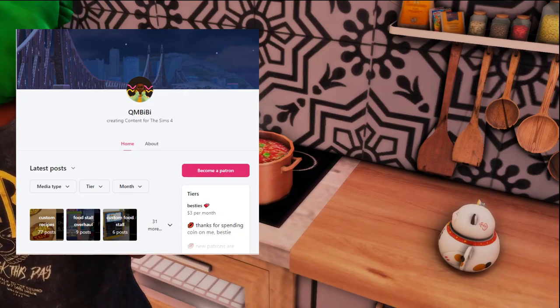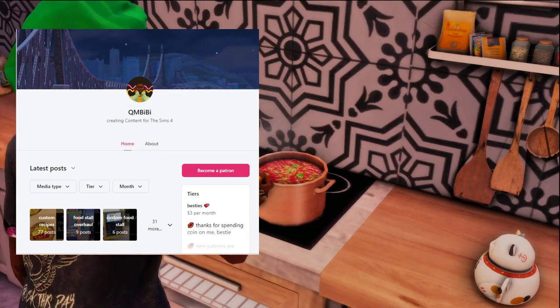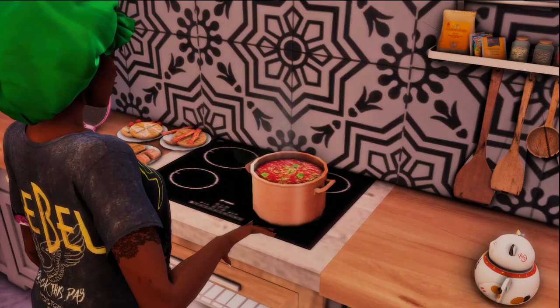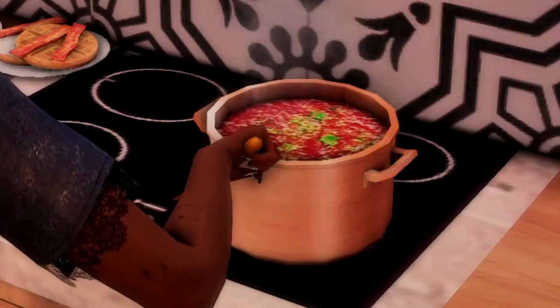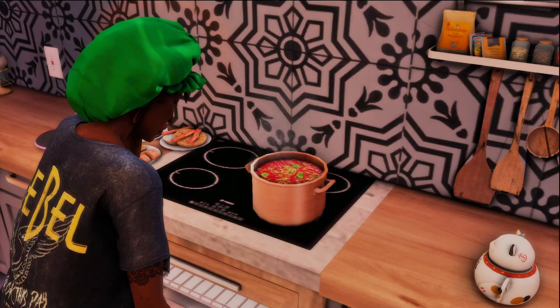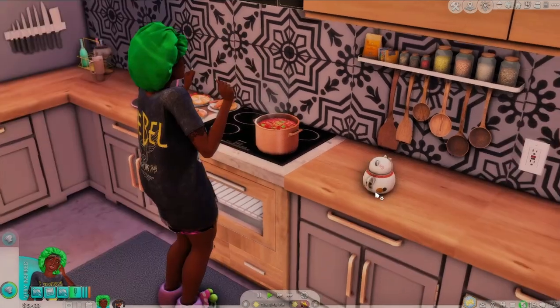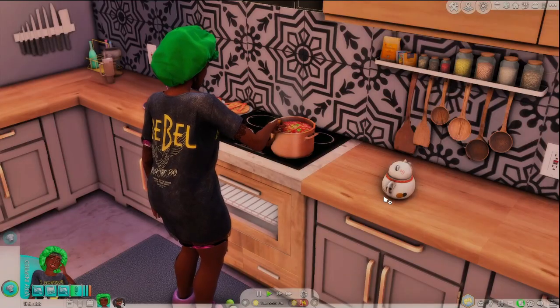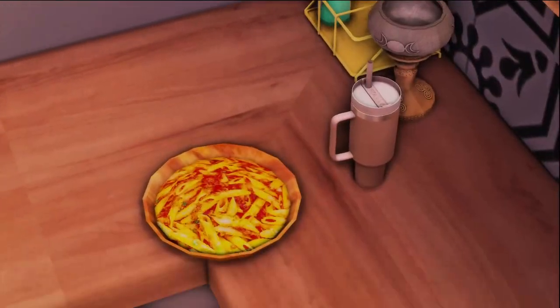The first mod I want to get into is QMBB's Stirring the Pot mod. This mod has recently become one of my favorites because of the realism it adds — the different foods you can cook, all the different realistic recipes that you may be very familiar with. Right now I've got her making some pasta. This is the pasta made using QMBB's mod — the textures are incredible. I can tell what's going on in this bowl: I know there's pasta, parsley, and sauce.